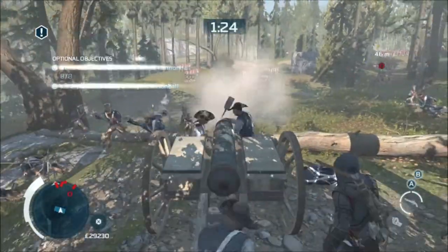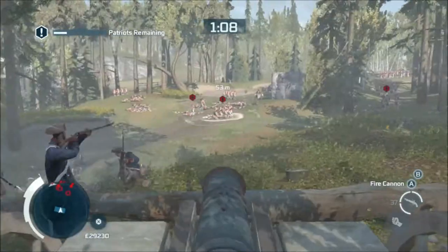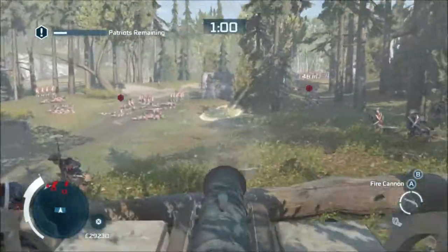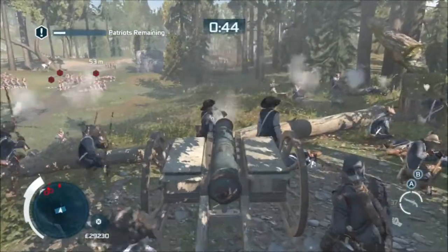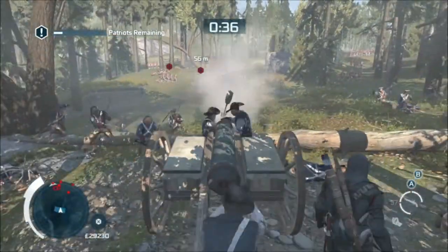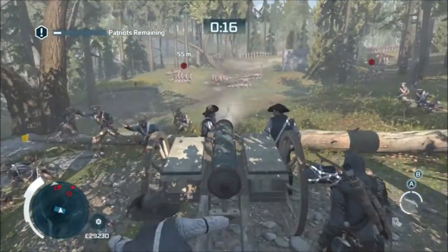By using the cannonball there you can easily get two platoons with a single cannonball. And then you've got so much time, it's ridiculous — you're going to have plenty of time to get the eight out of eight, as long as you just wait till they come to the front, or wait until they're nearly at the front before the dudes have started shooting at them, and just pick them off with a cannonball. And there we go — both optional objectives, not too tricky at all.